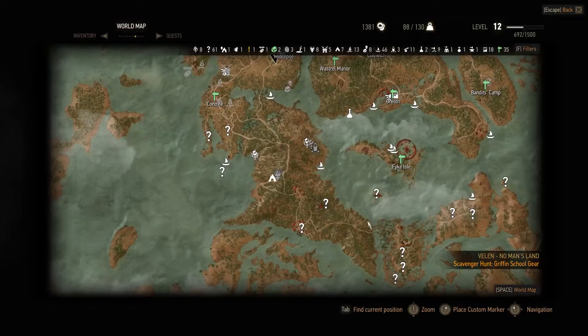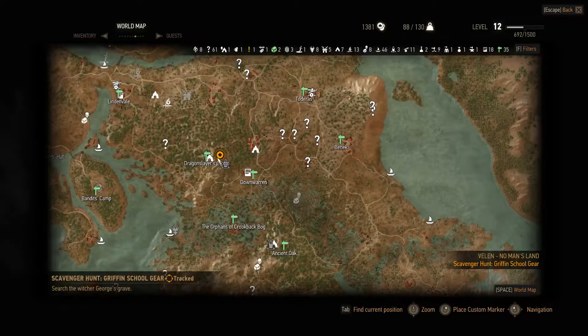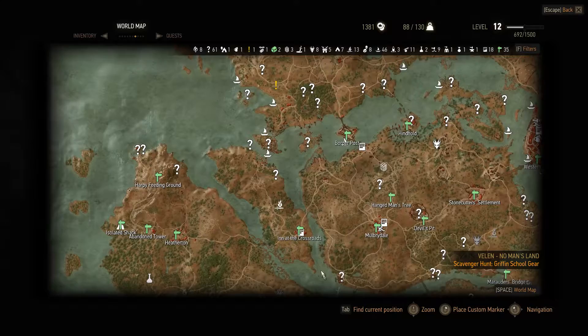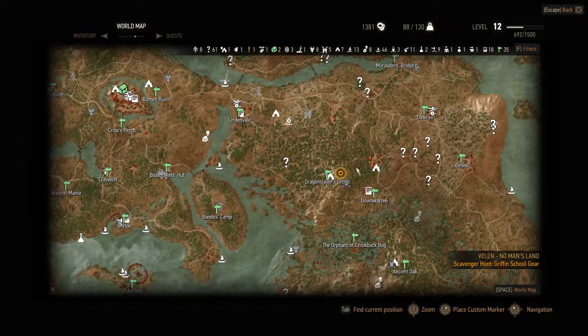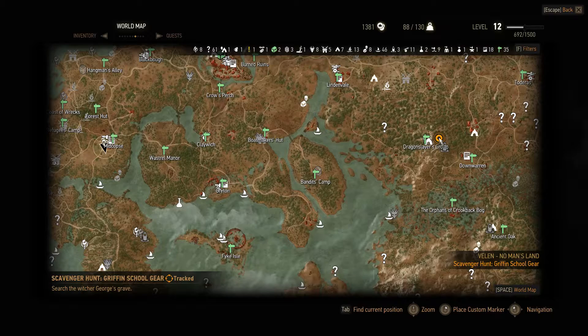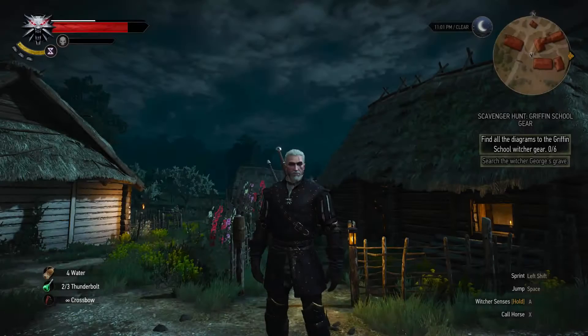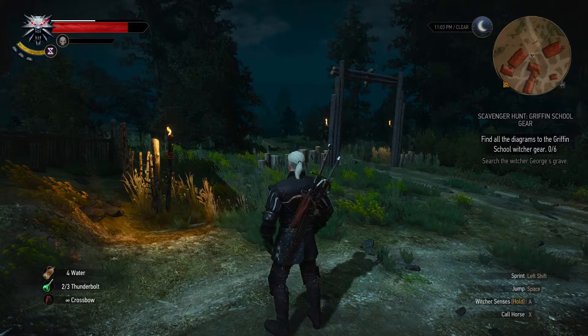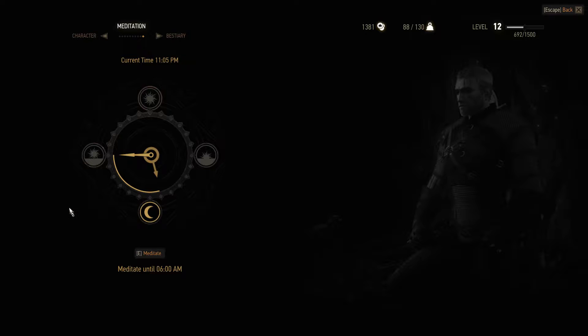Let's see if this gets marked on the map. There's a piece over by Dragon Slayer's Grotto. I'm not sure if that's where all six pieces are or if we go there and the others get revealed. We're over in Midcopse, so let's fast travel to Dragon Slayer's Grotto. Before we do that though, we should meditate — it's 11 or 2 PM and it's generally more dangerous to venture out at night. Let's meditate until 6 AM.